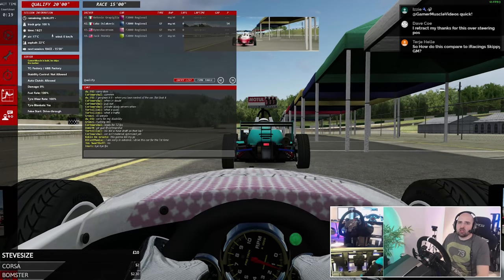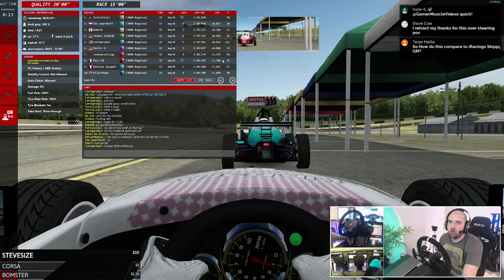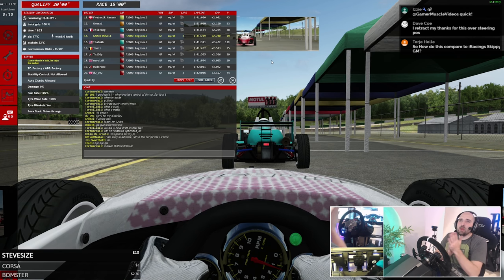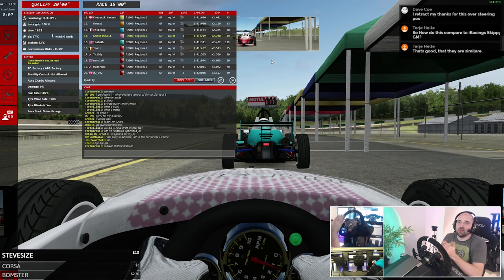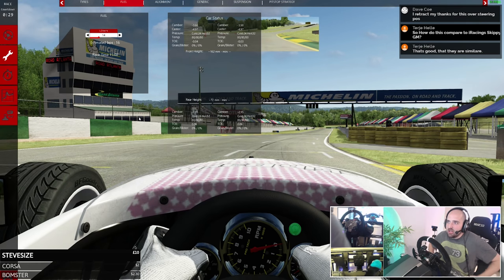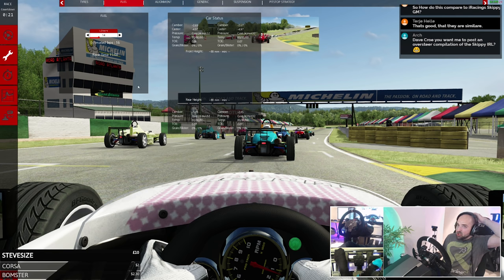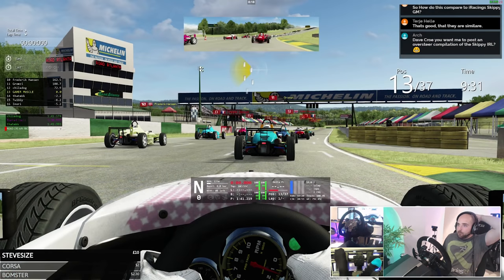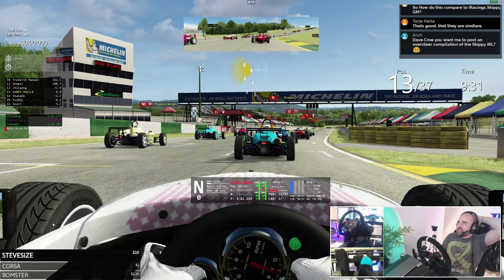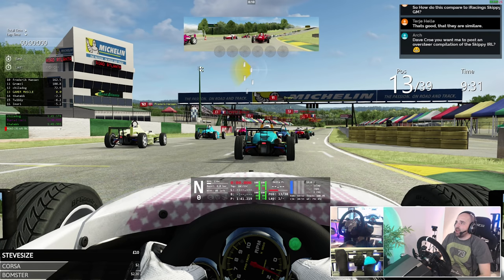It's time for the ultimate test of the new Skip Barber mod for Assetto Corsa. We've got 44 drivers on the grid and we're going to be starting in the middle. Chilly Dog's in front of us, MKK behind us. We're fuelled up, we're ready, we've had a sip of tea. Road Atlanta, Michelin Man looking upon us. We've got a 1080 Ti and an i7-7600K overclocked and we're getting 60fps.